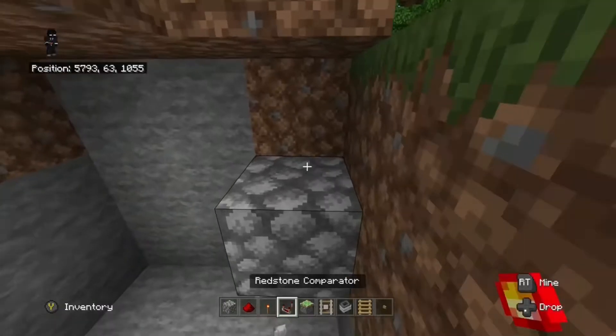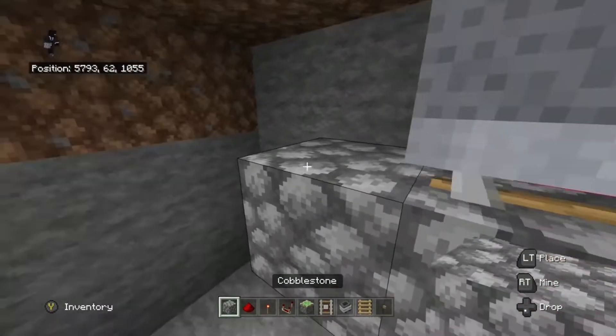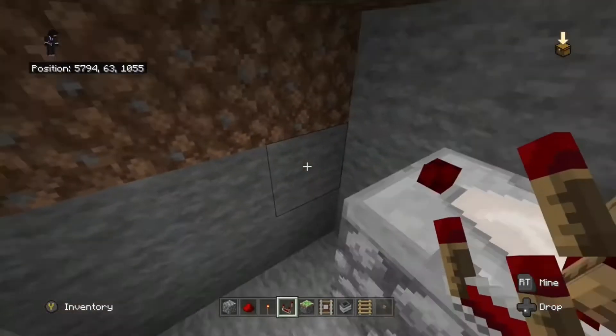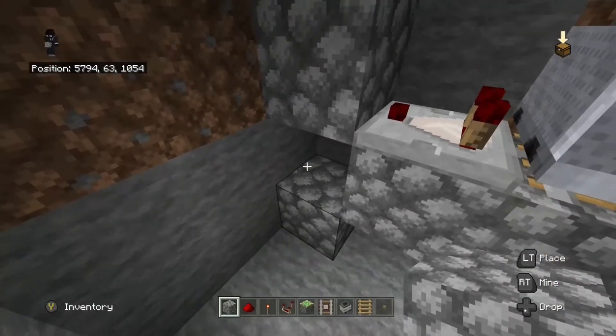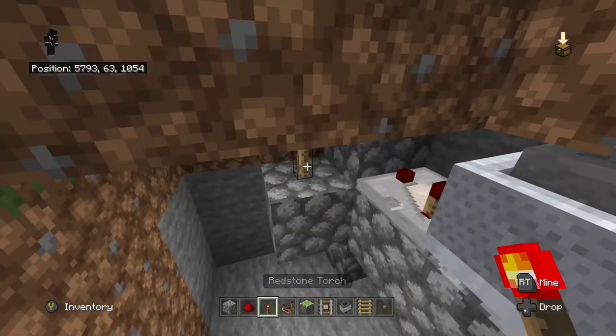You want to get a solid block and place it here, then put a detector rail on top of that and a minecart with a hopper there. Then one block here, take your redstone comparator and place it here, then place two blocks here. Take your redstone dust and place it in there, then one more block here and one redstone torch.